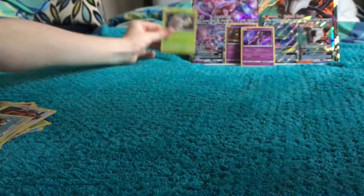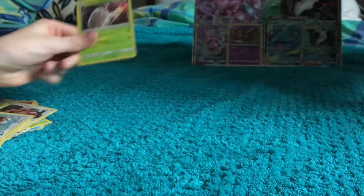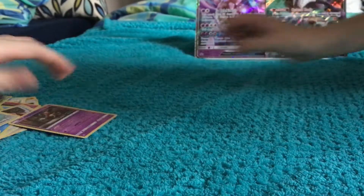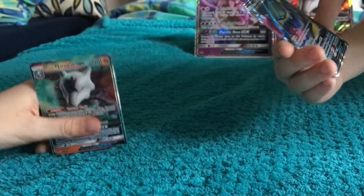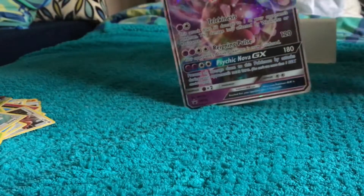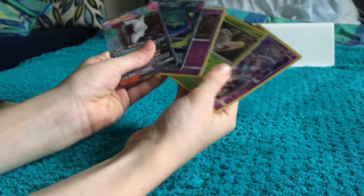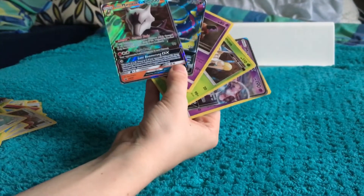Those are all the cards we have for today. We've got an ultra beast, a Mewtwo, a Mewtwo GX, a Mr. Mime, an Alolan Muk, and a Marowak GX, plus the big jumbo cards. Hope you enjoyed today's video — tell us if you want us to upload daily. We'll see you later, bye!